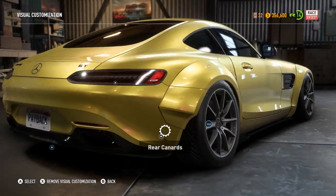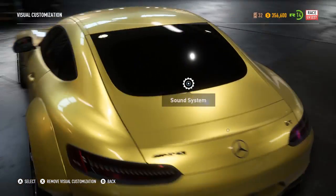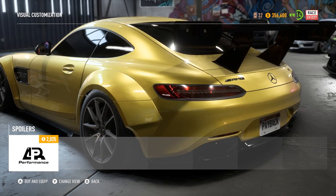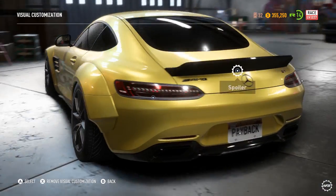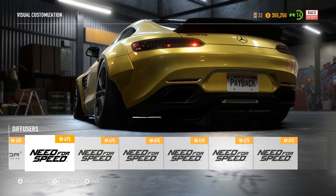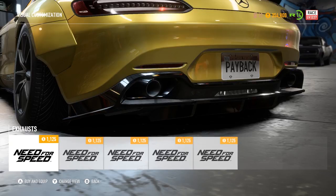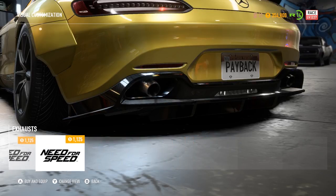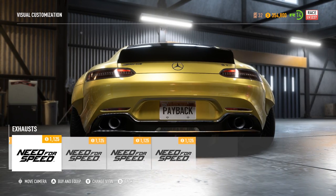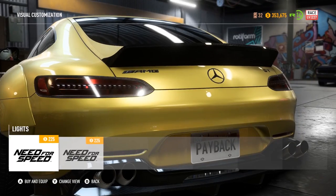Rims we will change. Rear bumper — we did the bumper first. Spoiler — I don't want a big massive spoiler, we'll go for the Prior Design one. Diffuser — go for the Prior Design one. Exhaust — the Mercedes exhaust is nice, but we'll add the twin exhaust. Pop it on the diffuser which is real nice.